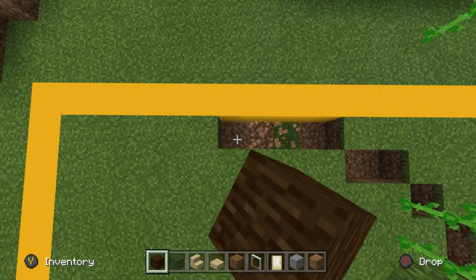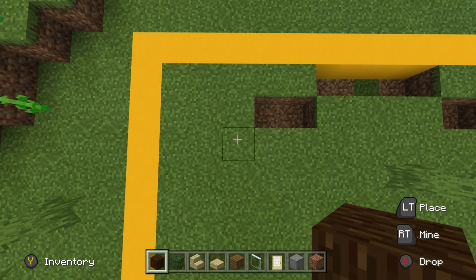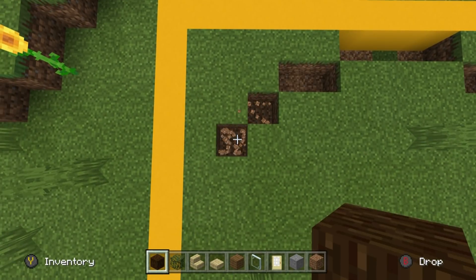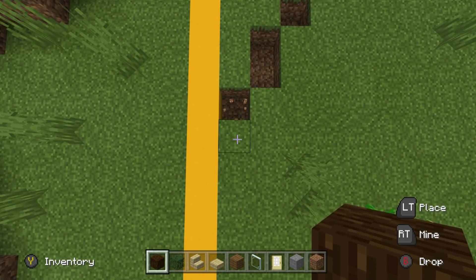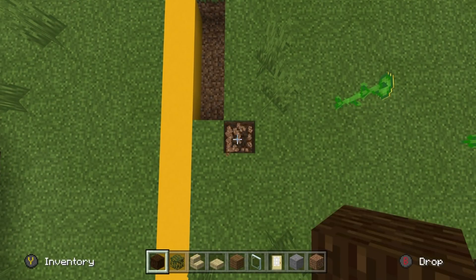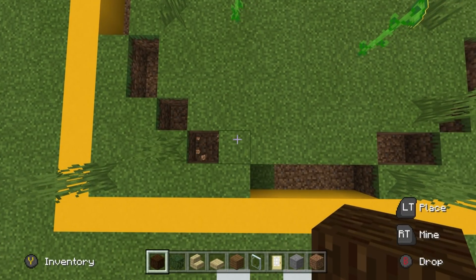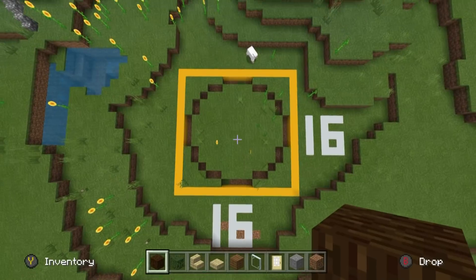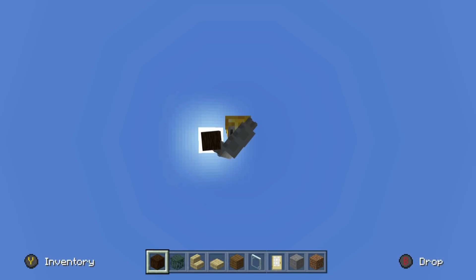Destroy two blocks up-left diagonally, destroy one going left, destroy a block up-left diagonally, destroy three going left, destroy a block bottom-left diagonally, one going left, two bottom-left diagonals, destroy one going down, destroy a block bottom-left diagonally, go down by three, destroy a block bottom-right diagonally, go down by one, destroy two blocks bottom-right diagonally, and then destroy one going right. From the sky looking down, that's the shape we're looking for.